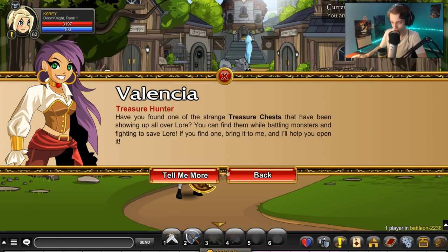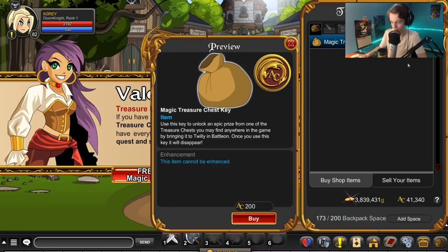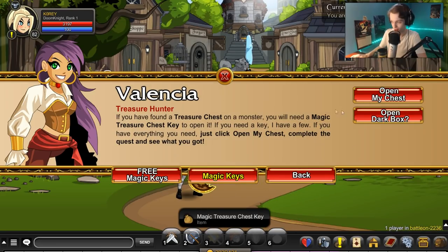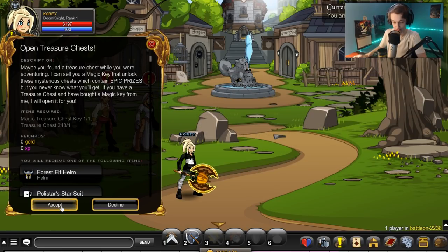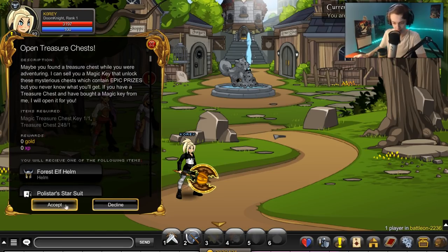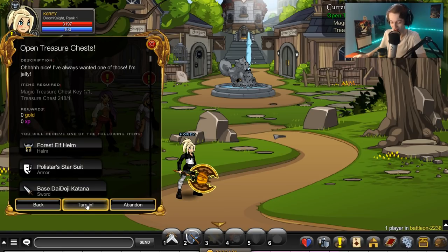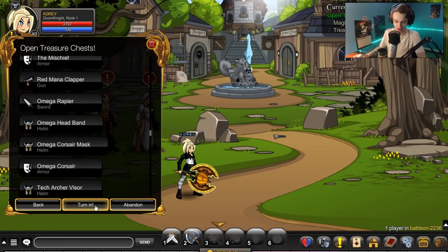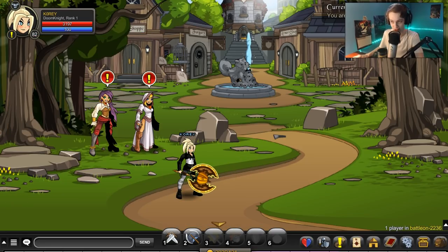Buy one more magic key, open my chest. There is a playlist for all these chest openings if you want to see more — it should be in the description or on my channel. Last one — plug the playlist before I open the last one. Here we go. The Titan V93 Edge — let's go check out what these items look like.